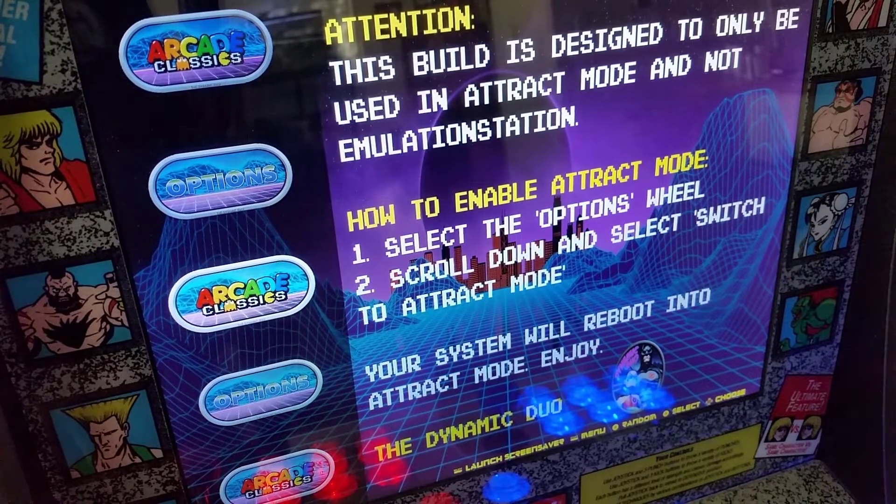I'm Rival Boss and we're going to look at this image. When you boot it up, you're going to get a 'please set up your controls' screen. You set up your controls by pressing A, then you're going to press up, down, left, right, A, B — all that stuff.